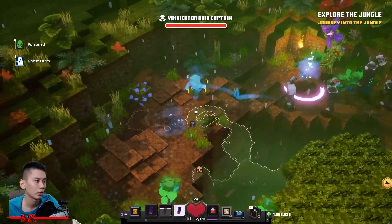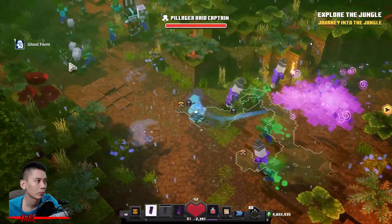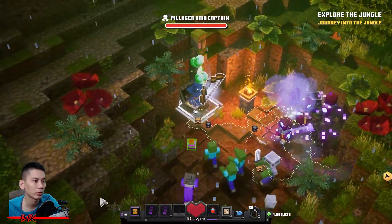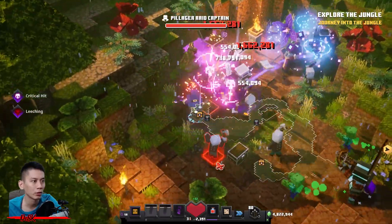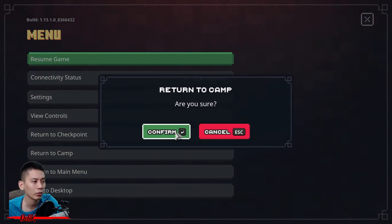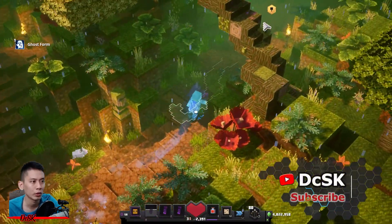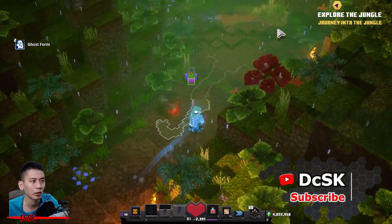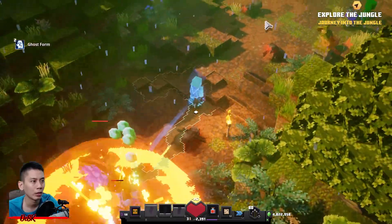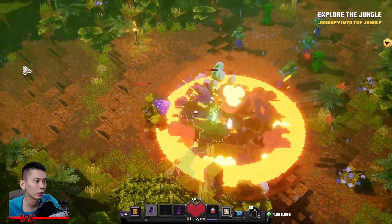Here's another one — there it is, two chests here waiting for you. Once you grab them you can straight away log out to the camp. Let's check if I get a different layout — yes, I got a different one. Two chests over here.